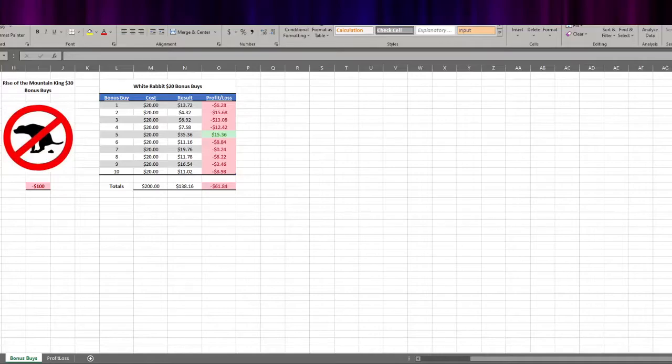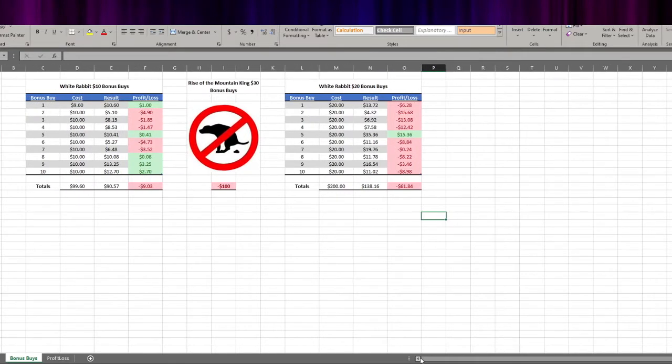Let's take a look at the breakdown. So as you'll see — White Rabbit $20 bonus buy session. We did 10 of them for a total $200 worth of bonus buys. We got back $138.16 for a net loss of about $60. For those who haven't seen the Rise of the Mountain King video, now you know what the results are — we did pretty well there. But White Rabbit bonus buys this session — not quite as good. Last time around we won back about 90% of our money; this time, not so much.